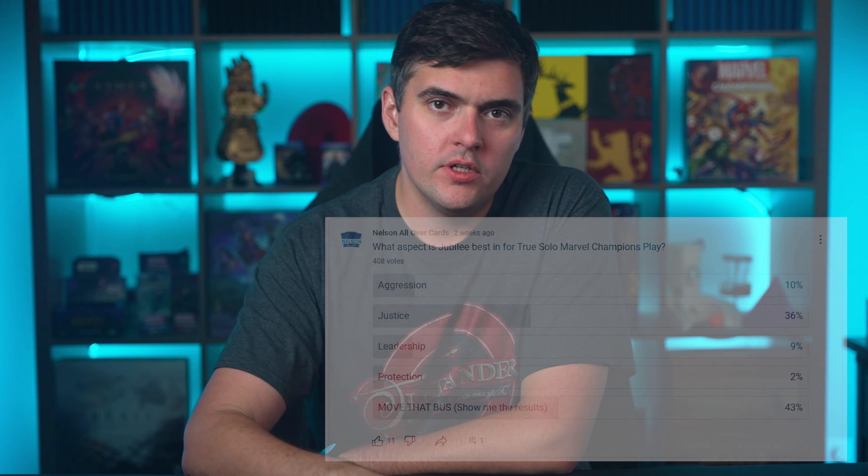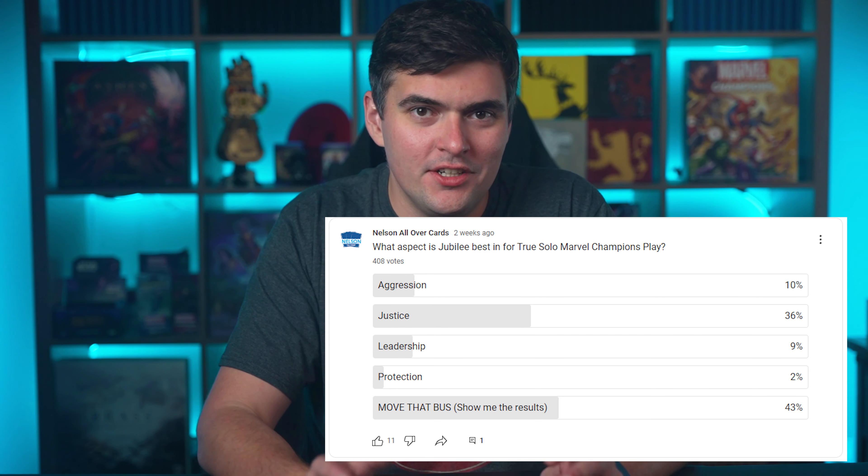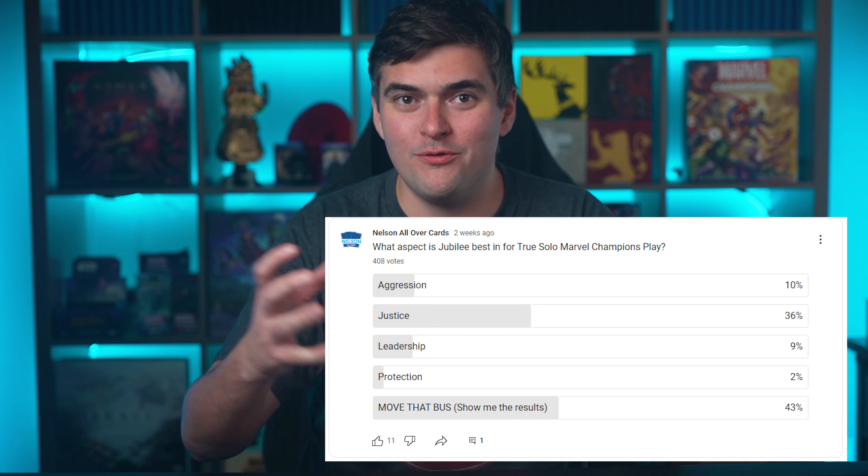But in first place, it's Leadership. And to be fair, she is an X-Men, so it's probably going to be hard for any aspect to beat out Uncanny X-Men — just such a great card. Leadership also enables her to get out multiple allies so that she can have more defensive strategies when it comes to those pesky steady and stalwart villains. You can chump block, you have cheaper allies, Make the Call — there's just a lot of options that help protect Jubilee. The community voted that Justice was by far the top aspect choice, which is fair, but I just think it's going to be really hard for any X-Men to not have Leadership in that top spot now that we have so much support for allies and X-Men.